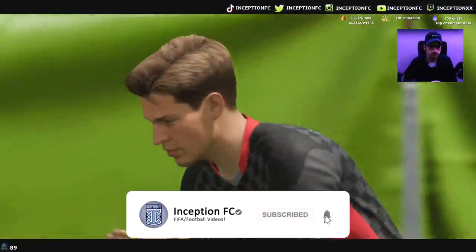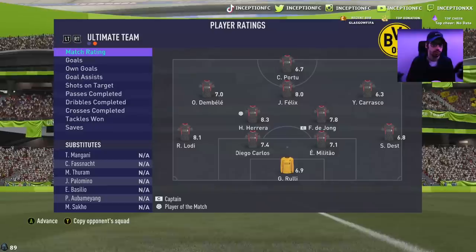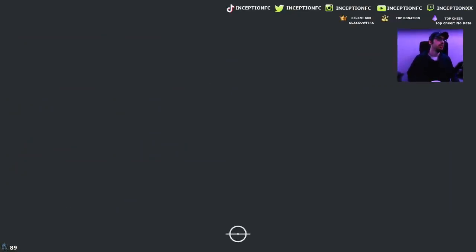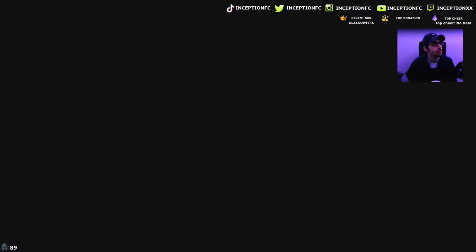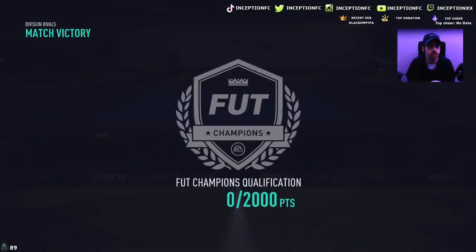We just ended up getting Division 1 with the Rare Gold team. We have highlights for all of them, so you can see the way it's set up in-game is with Porto as a striker and João Felix as the CAM.